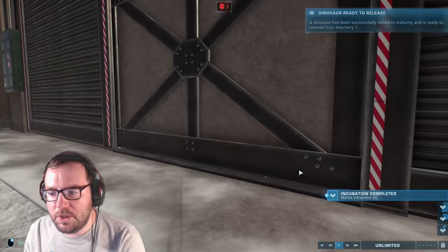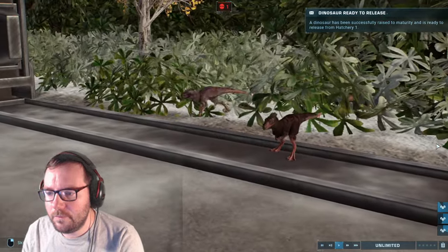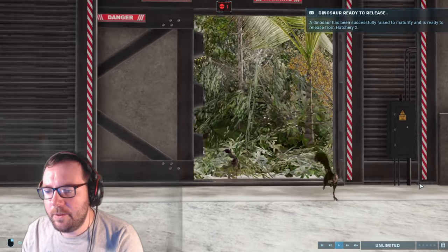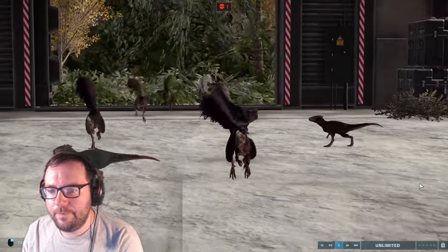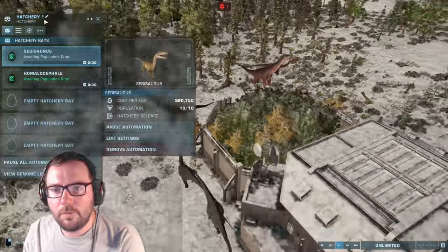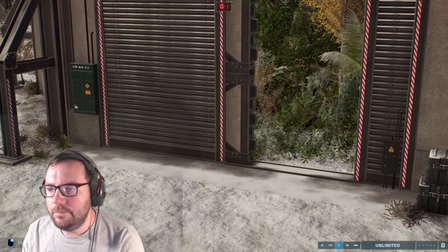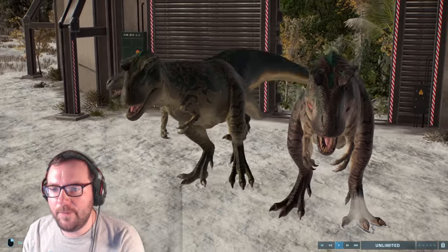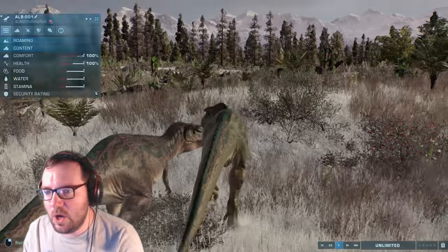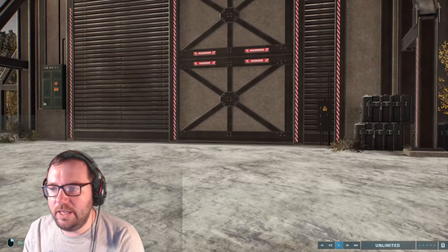Let's release the Moros Intrepidus. Then we'll probably release the Homalacephalae after this. Let's release the Oviraptors next. Oviraptor released. Let's release the Albertosaurs next — this is their first time appearing on here. They'll probably provide some competition for the Baryonyx, Suchomimus, Carnotaurus, and even Goldie our resident Allosaurus. And last but not least, Giganotosaurus.